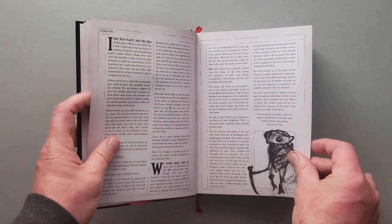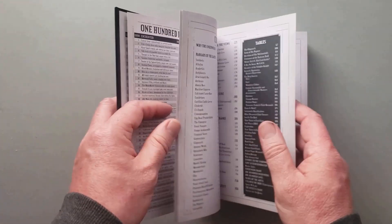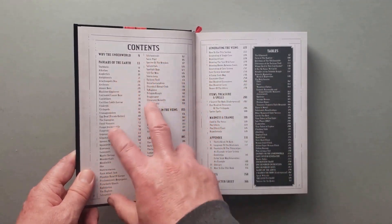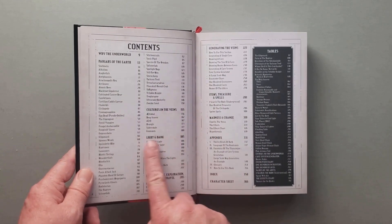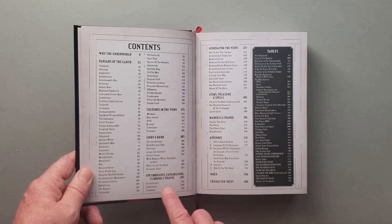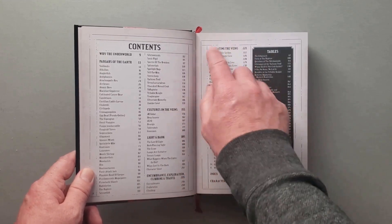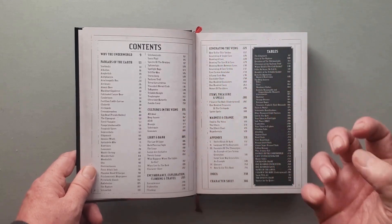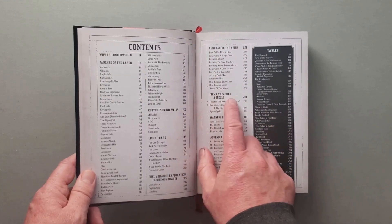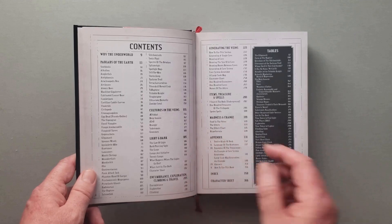So this book is broken into a few different sections. 'Prize of the Earth' contains your monsters - all these new monsters. It's got cultures, a section on light and dark for an underground campaign, encumbrance, exploration, climbing, travel, and then generating caves and doing a three-dimensional space on a two-dimensional piece of paper. Then items, treasures, spells, madness and change, and appendices.